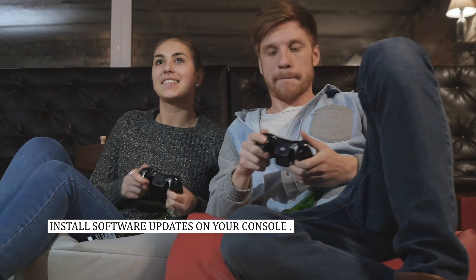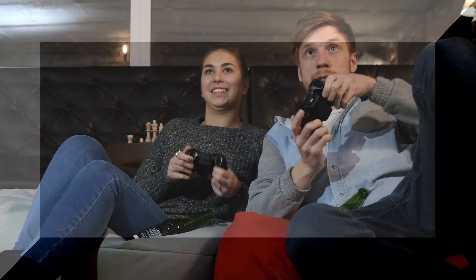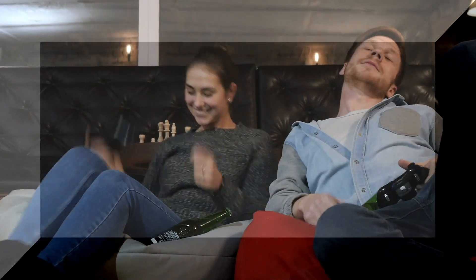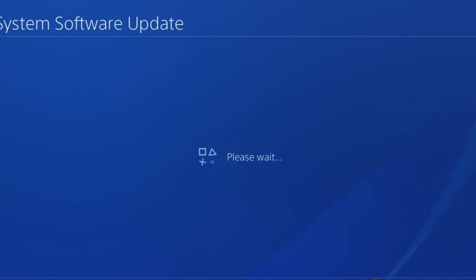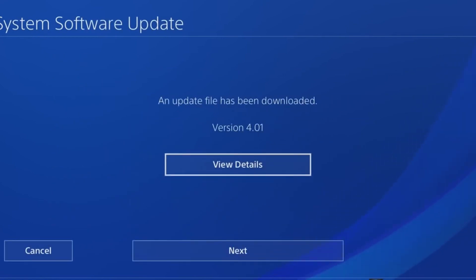Fix number four: install the latest software updates. One easy way to avoid bugs is to make sure that your PS4 is running the latest software. To check for software updates, go to your PS4 home screen, go to the settings menu, and select system software update.